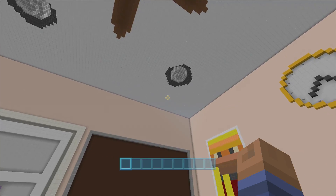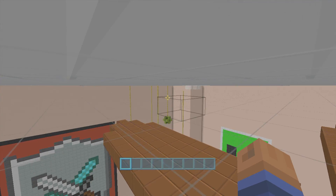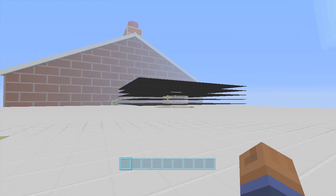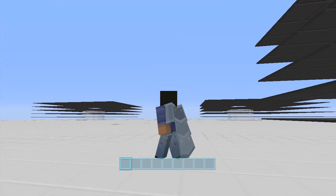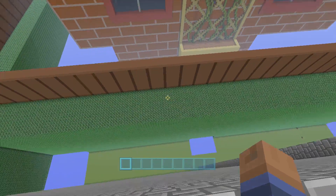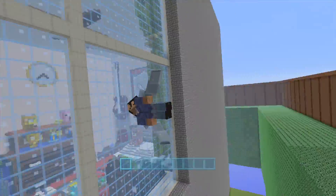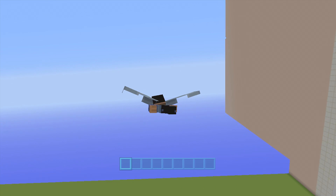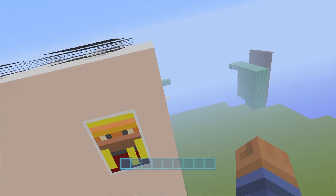Now let's check out Shrunk. We did do a video on elytras in battle mode where we were flying inside the map, but we didn't really go outside. Now we're outside of Shrunk — look at all the detail they added. I don't think they necessarily expect everyone to see this, like you don't really count on people getting outside of the map. Some maps did have glitches where you could get out, but I think they built this stuff outside as a kind of safeguard.